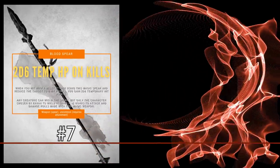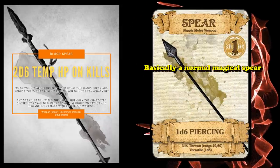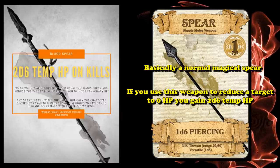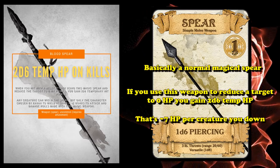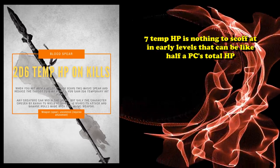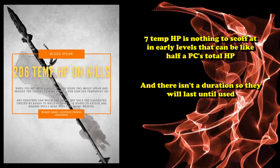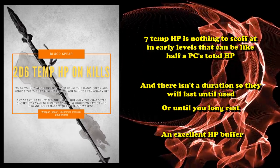At number 7, we have the Blood Spear from the Curse of Strahd module. The Blood Spear is basically a normal magical spear with a special effect: if you use the spear to reduce a target to 0 hit points, you gain 2d6 temporary HP — around 7 average temporary hit points, which is a pretty decent amount at early levels. That could be like half the HP of most low-level player characters, and there's no duration on the temporary hit points, so they last until used up or until you finish a long rest. That's an excellent damage buffer.